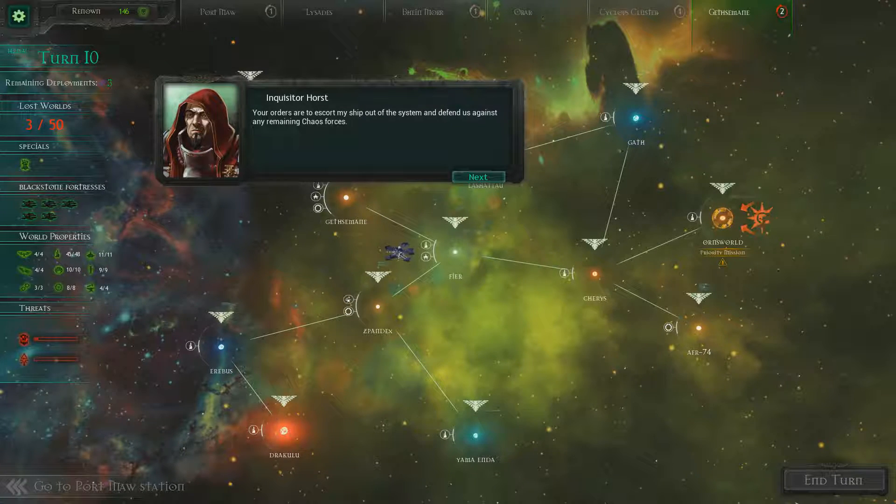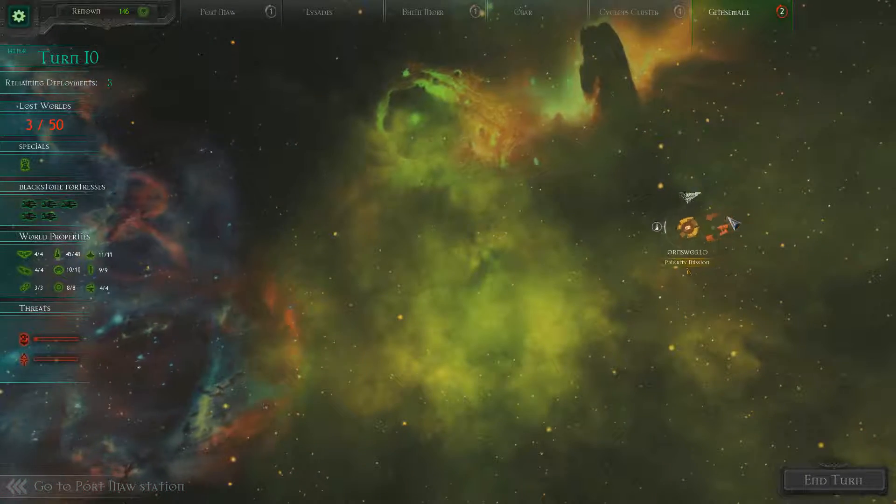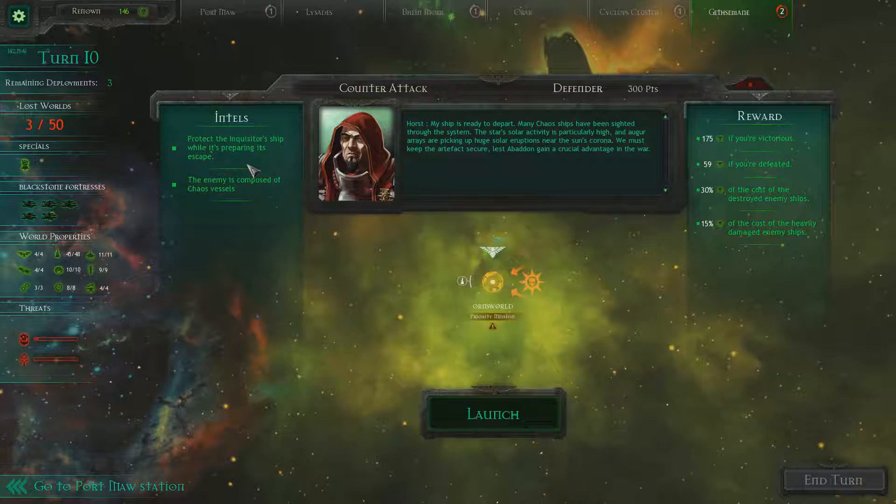Your orders are to escort my ship out of the system and defend us against any remaining Chaos forces. I have set a course near the system's primary star in order to mask our ships from the enemy. The Relic must not fall into enemy hands. If Abaddon reclaims the Eye of Night, he will carry out his vile scheme and the Sector will pay the price. The star's solar activity is particularly high and Augur Arrays are picking up huge solar eruptions near the Sun's Corona. We must keep the artifact secure lest Abaddon gain a crucial advantage in the war.